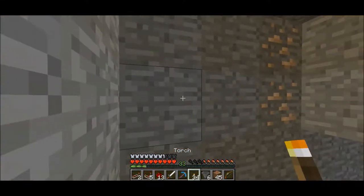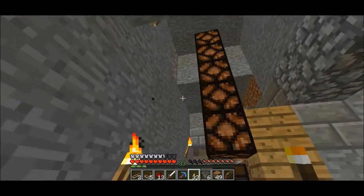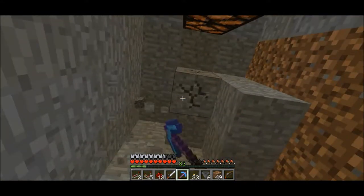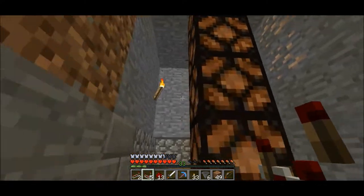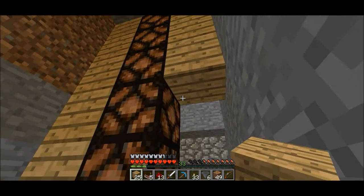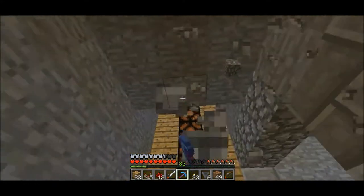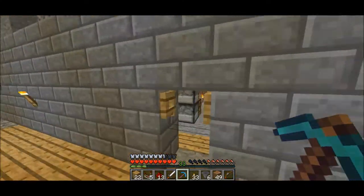Let's put some torches up here for now and dig down — not with the sword, just in case I need the sword. Now that I've done that, I'm going to put the wood all the way up the sides. This isn't really a tutorial because I'm not really explaining it that well. I might just have it open, because I really wanted to put beams in, but not cobble beams. I need more wood.